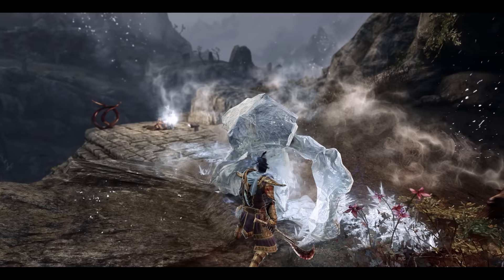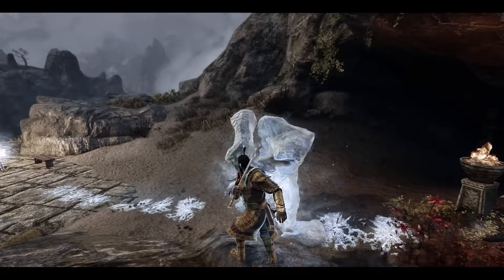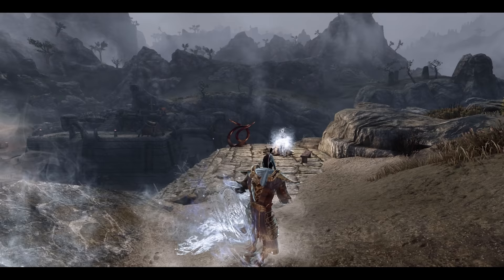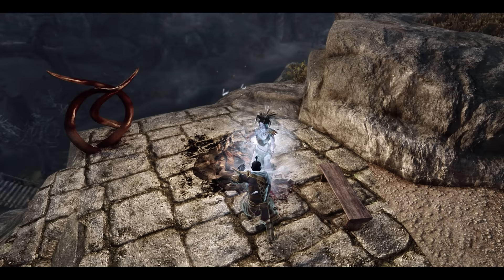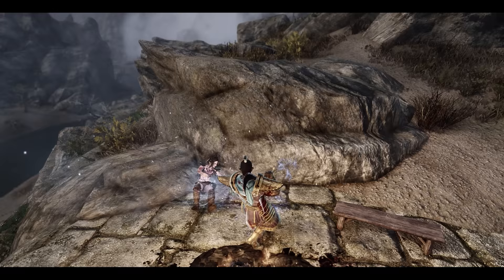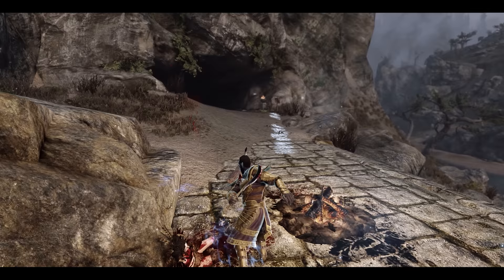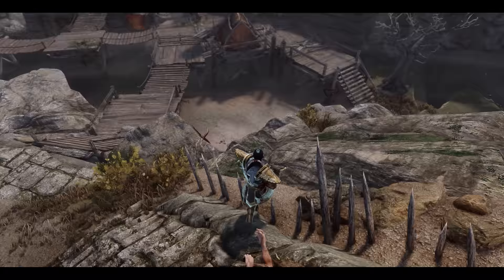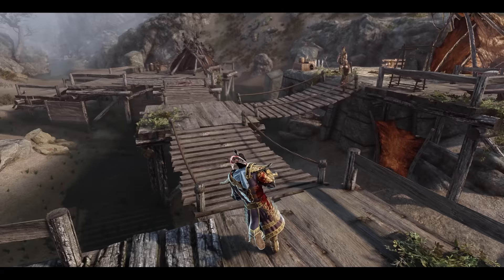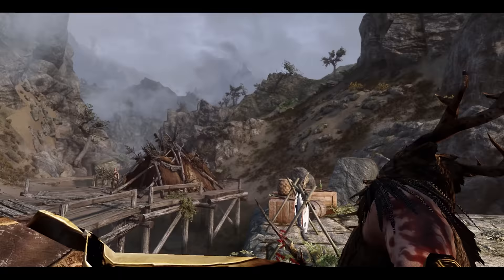Once you get to max skill with maxed out armor rating because you've smithed and enchanted, you still get the master spell Dragonhide which cuts 80% of all incoming physical damage. On top of that, the Atronach perk gives 30% spell absorption, plus 30% spell resistance, and you can stack the Atronach Stone to buff spell absorption further. You can turn yourself into a magical tank with recovery options from restoration. It gives you that Dawnguard quest line paladin vibe — enchanting that longsword with chaos damage mixed with something else makes you feel unique and powerful.